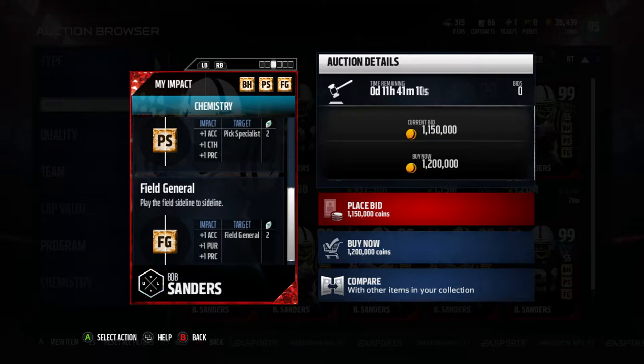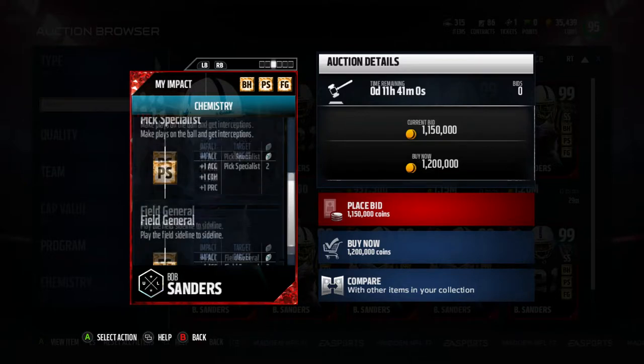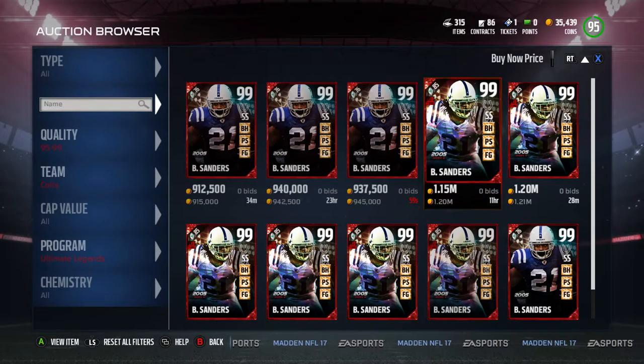Let's take a moment to look at these chemistries. If you max out big hitter, pick specialist, and field general all on defense, this guy is probably going to have 98 speed — actually field general only goes up one — and everything else will become 99. The stats on this guy are ridiculous. He's going for around 1.2 million coins right now. These are limited time cards, so I would definitely get this card if you have the coins.